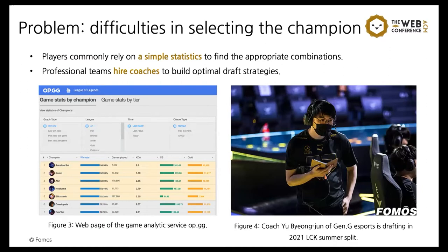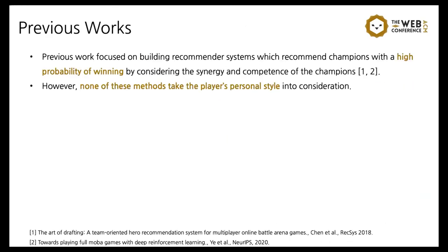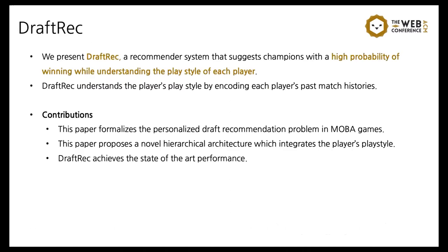So it is very difficult to select the right champion. Therefore, players commonly rely on simple statistics with game analytics services. For professional players, they hire coaches to take charge of drafting. To ease these difficulties, previous work focused on building recommender systems which recommend champions with a high probability of winning by considering the synergy and competence of champions. However, none of these methods take the player's personal style into consideration. In response, we present DraftRack, a recommender system that suggests the champion with a high probability of winning while understanding the playstyle of each player.